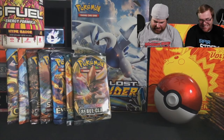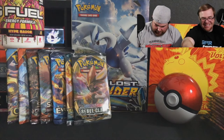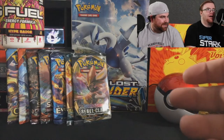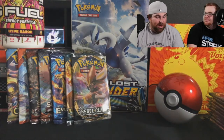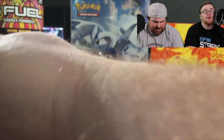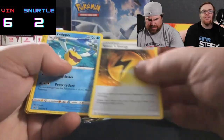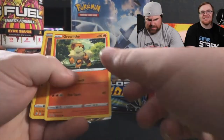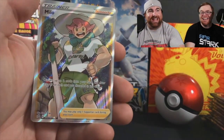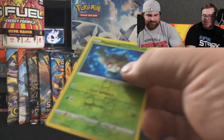Next Rebel Clash pack coming live. I am so stoked I got those Vivid Voltage packs — I got those at Walmart. Code card — take it. One, two, three, four. Psychic, Fire. I thought about just messing around and buying the wish box, but I know it's gonna be fake cards. And we got a full art Milo! Look at that! Hey, if you guys want to see me cosplay as Milo, let me know in the comments below.